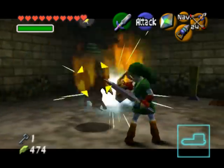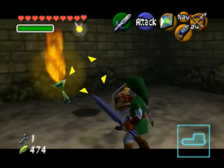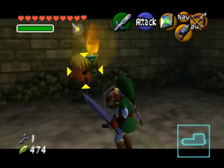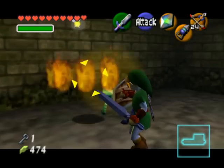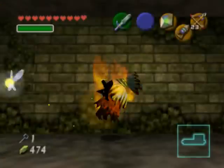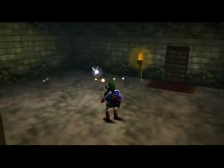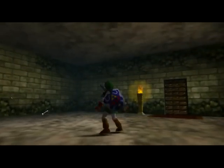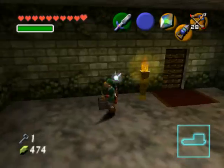The best way to defeat them is using a jump attack, in my opinion, because it does the most damage. Once you defeated Joelle, the first Poe sister, she will leave her red flame back into the torches — this means you have one out of four torches lit. Go grab the arrows that she leaves behind to stock back up, and then open the small chest to get the small key.